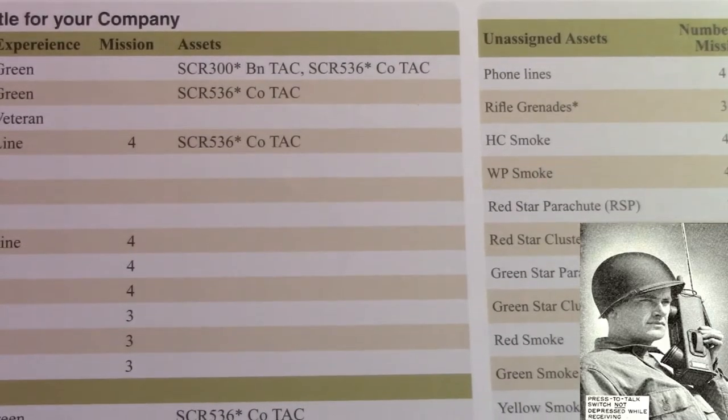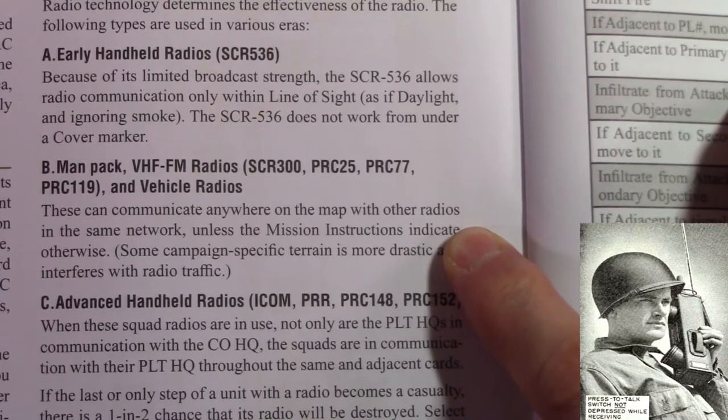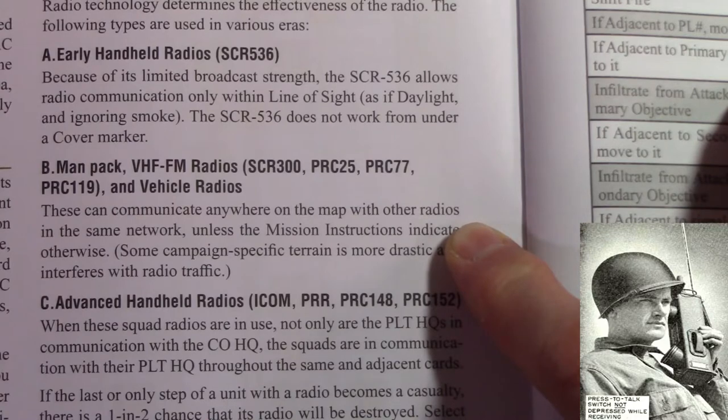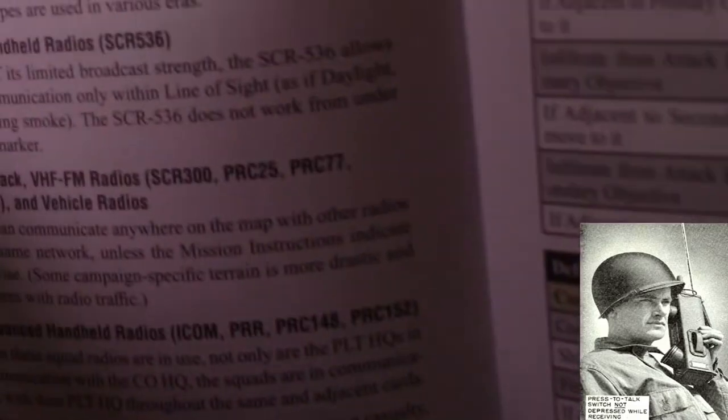So, what's the difference between the radios and the phones? If you look at section 435 under radios and 434 under phones, you'll see the SCR-536. This is an early handheld radio used in some of the earlier Normandy missions. It sort of looks like my first cell phone - a primitive, low-quality, low-battery-life type of radio. And because of this, it's going to work in line of sight only.